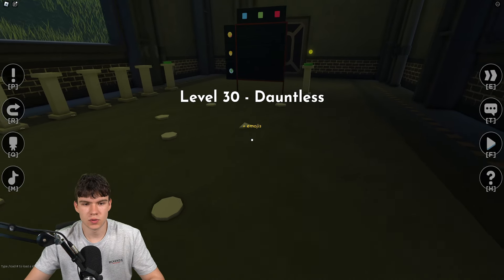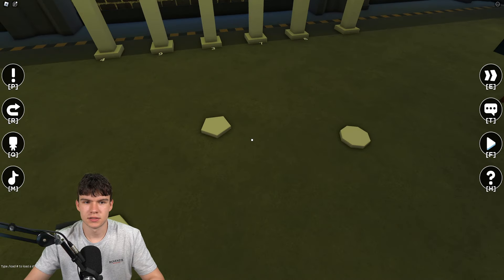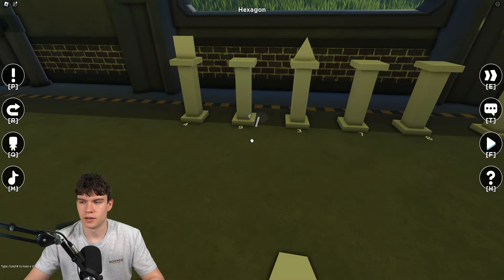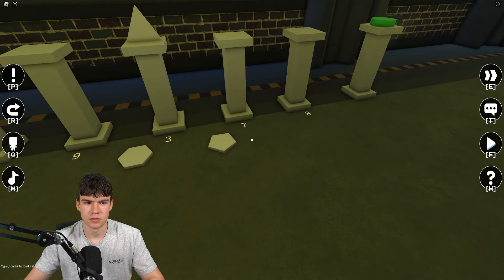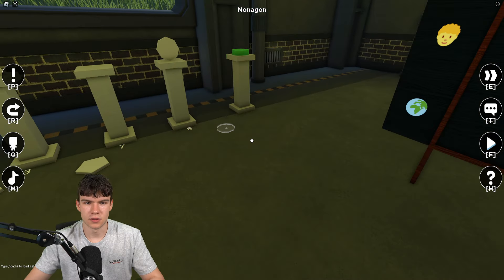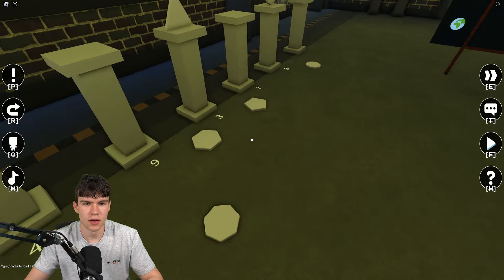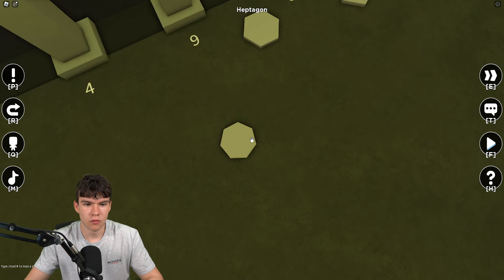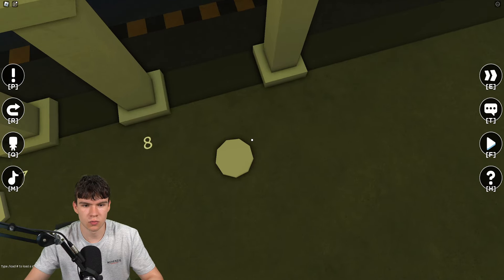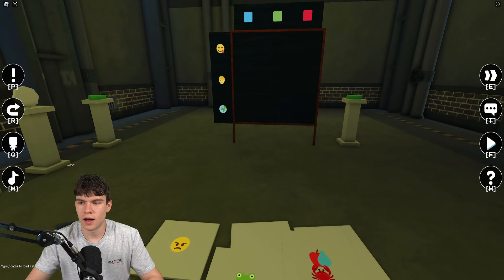Next: place the square on the square slot, triangle on the three-sided shape. Count the sides on each shape to figure out which slot they go on. Seven sides goes in the seven, eight goes in the eight, nine goes in the nine. Click on that and it should work.